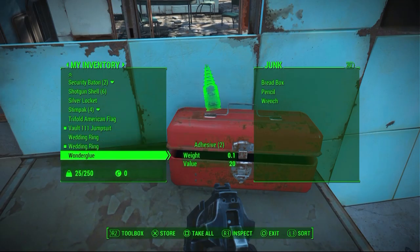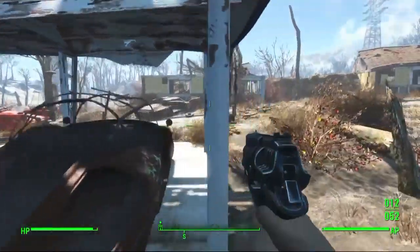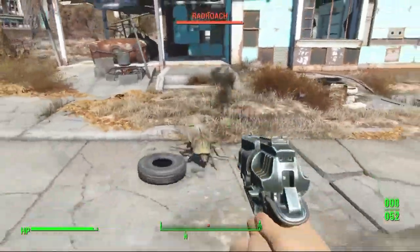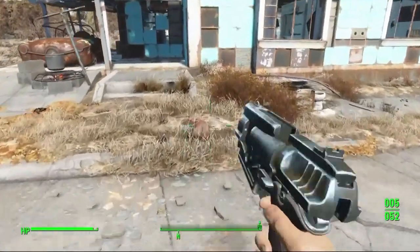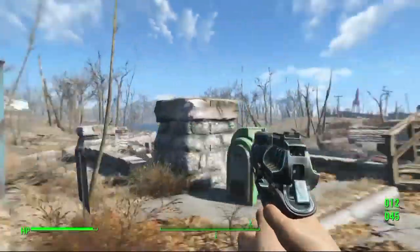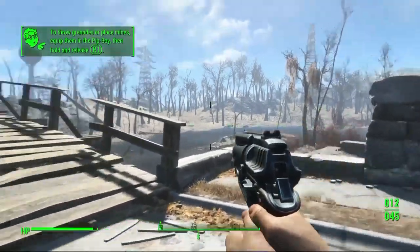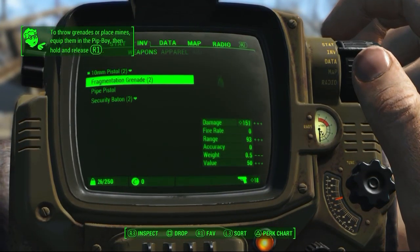Look at that — two wedding rings. Wonder Glue, that's probably like crazy glue. Fuck — fucking hate roaches, man. I'd die in this situation. I do not want to live in a world where roaches are the size of your whole torso. No way. To throw a grenade and place mines — equip the Pip-Boy then hold.